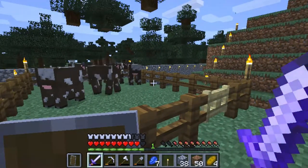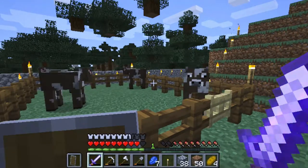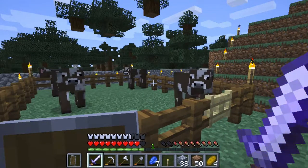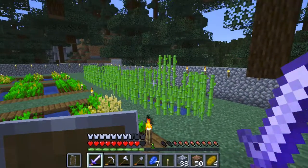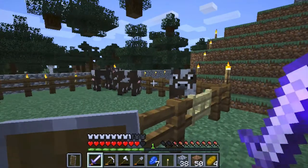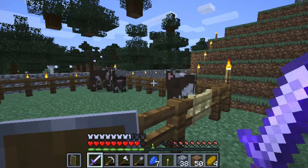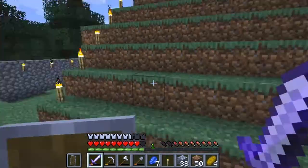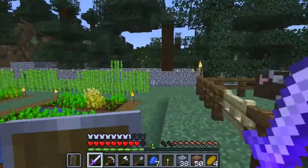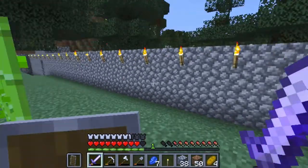I still want to continue building out the enchantment room - I want to build bookshelves, but this is going to take a little while. I need a lot of sugarcane to build all those books, and I need at least 45 books if I want to build a complete enchantment room with 15 bookshelves. So let's see what I want to do in today's episode.